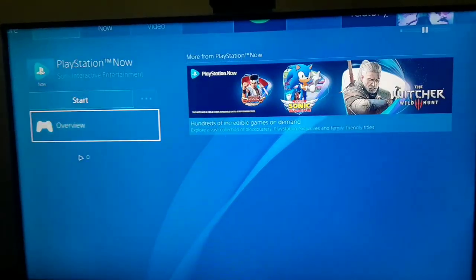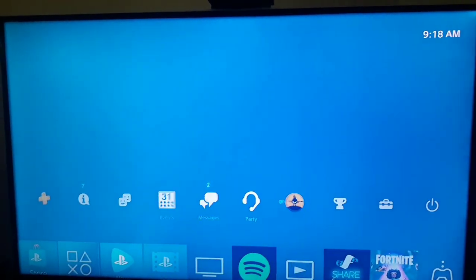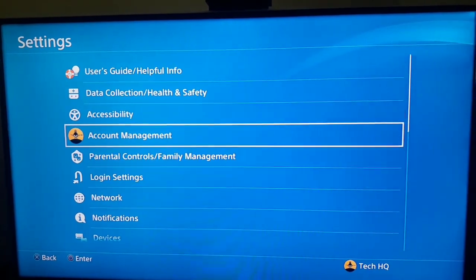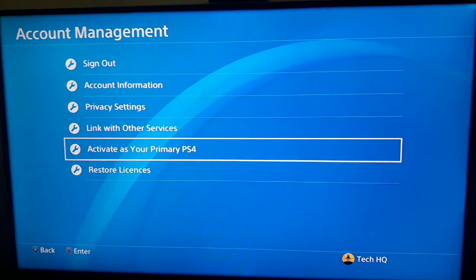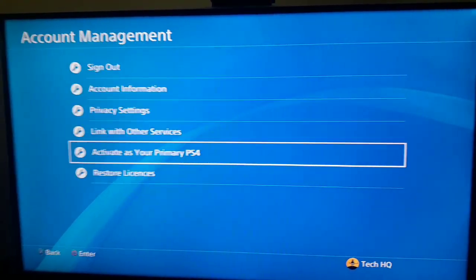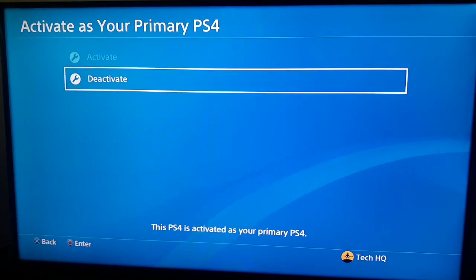For the first way to fix this PS4 error code, first go to the top bar on your PS4, scoot to the right and select Settings. Then go and select Account Management. Scoot down and select Activate as Your Primary PS4, then scoot down and select Deactivate.